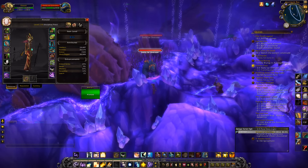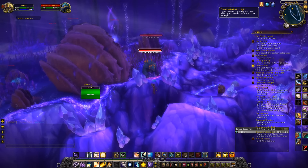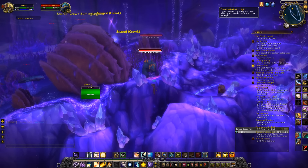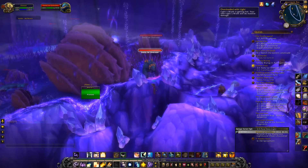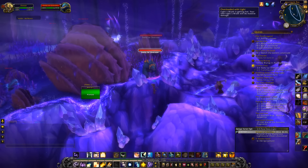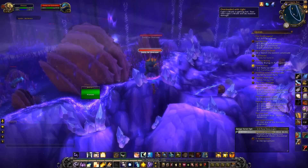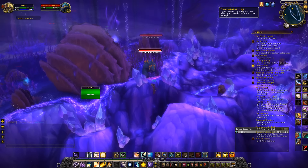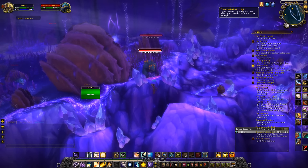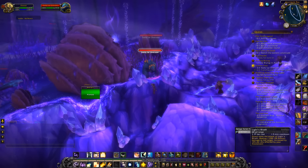This trait is called Overloaded with Light. What happens is that randomly — and I'm not sure of the cooldown on it, I don't really know much about it besides the damage it does — so randomly it will overcharge and blast the enemy with roughly ten times the amount of what a normal Light's Wrath would do.